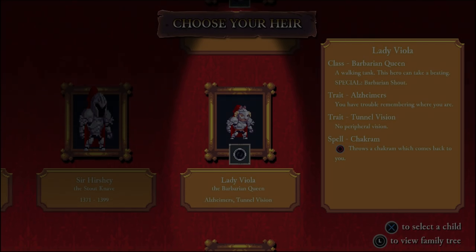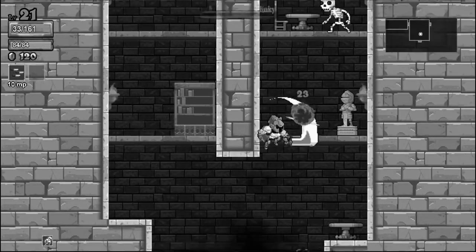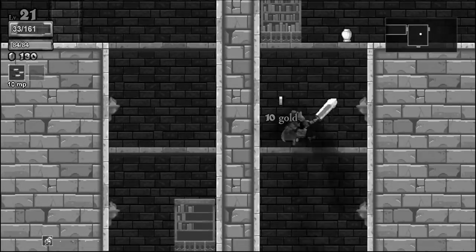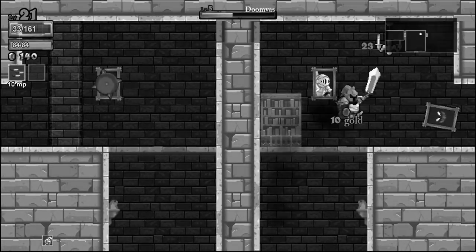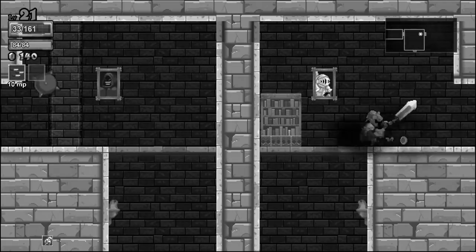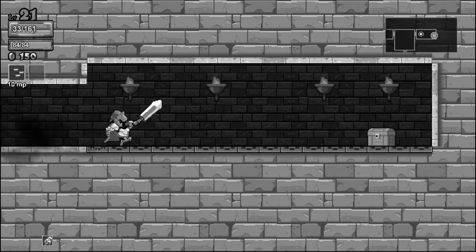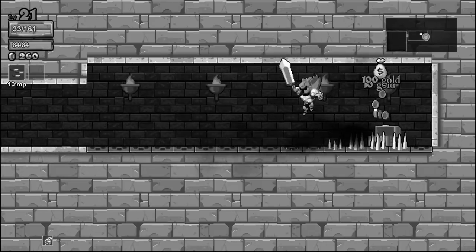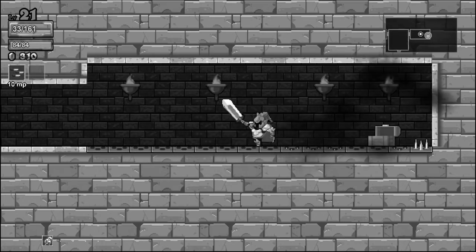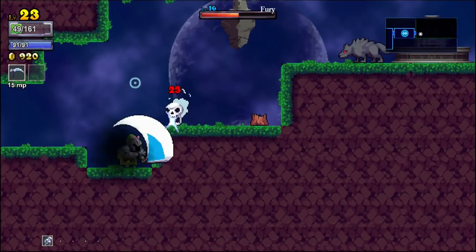On one round, you might be colorblind, turning the graphics black and white. On another, you could have ADHD causing you to move faster. On the other hand, some modifiers make things more challenging, such as Dyslexia, which jumbles all the text in the game, or Vertigo, which literally turns the entire dungeon upside down. I'm not joking — these are actual things in the game and they range from benign to game-changing.